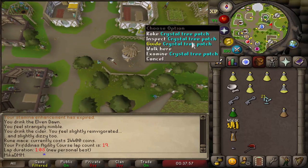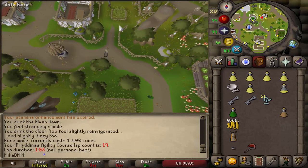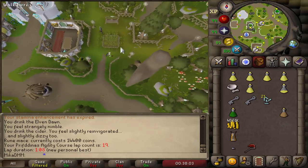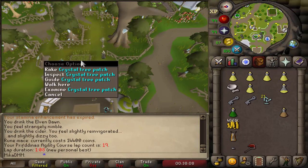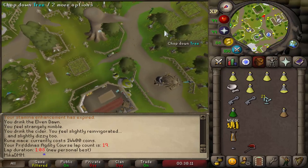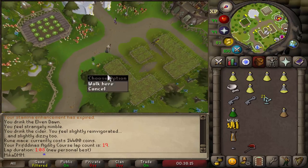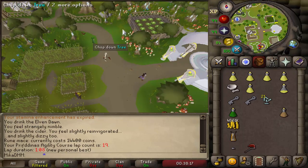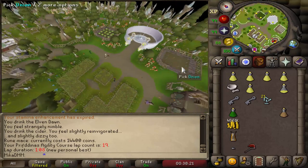One of the things a lot of people are probably going to be doing is the crystal tree patch. You need to get a crystal tree seed for that — I don't know the rarity — but you can plant it right over here. Moving a little bit south, you have new flower and allotment patches that you can use. And there are some cabbages — believe it or not, you can pick up cabbages just for yourself.